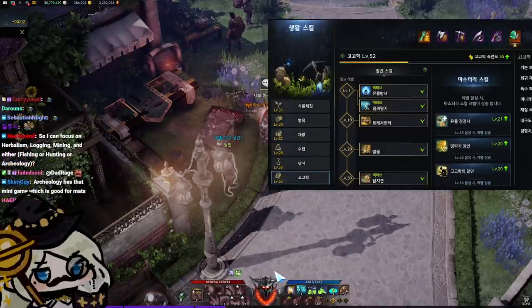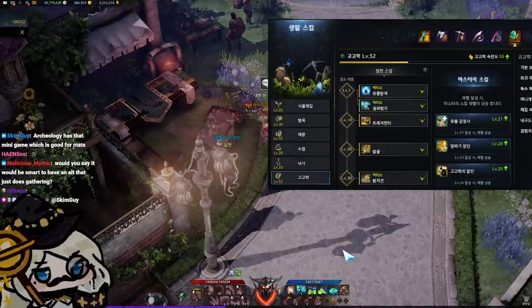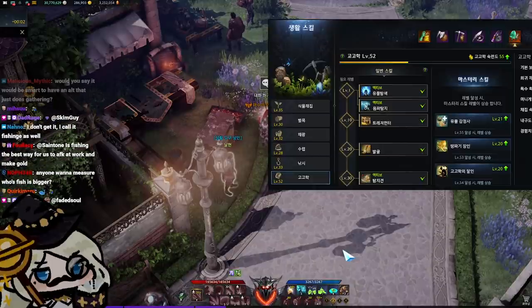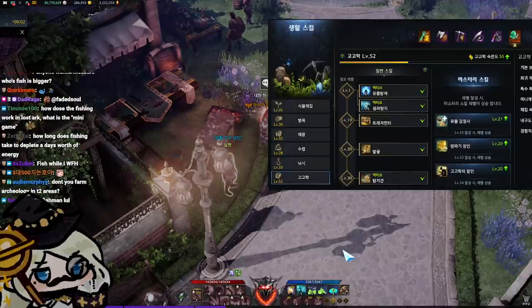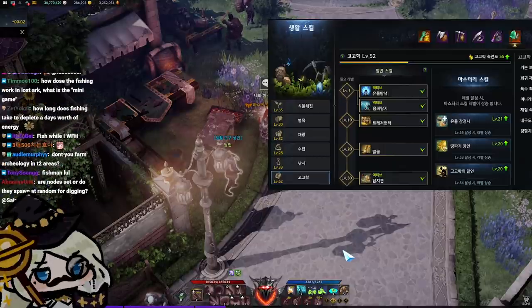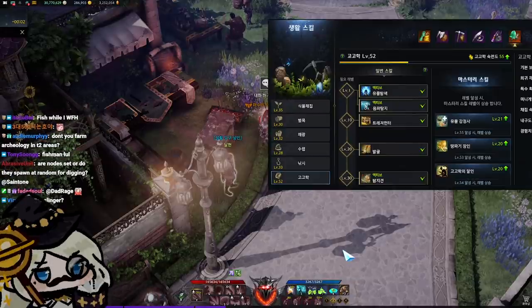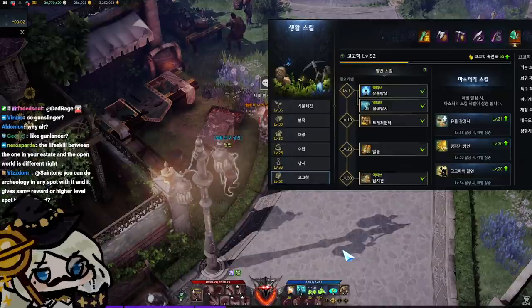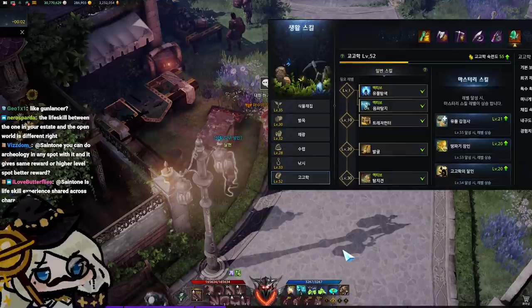You can level up all of these professions, but again you're limited by your life skill energy. When it comes to gathering, I would recommend a high-level mobile alt — someone that has decent gear so that the mobs don't have you drinking potions while doing your professions, and also a class that has high mobility so you can travel from node to node quickly. It could be your main if your main is a high-mobility character.